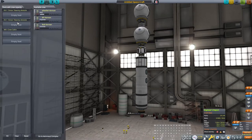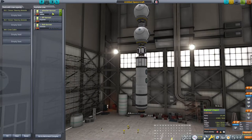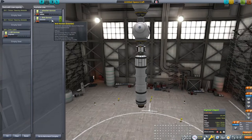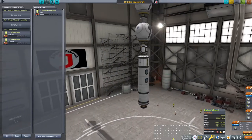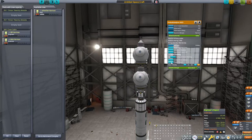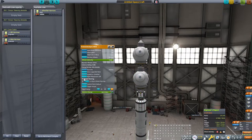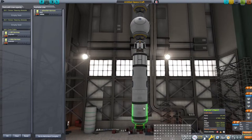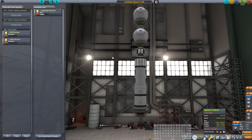Placing crew — Bill the engineer and Bob the scientist into the crew cabin for a comfortable ride. The probe cores will actually control the ship. Turning on auto-struts to heaviest part for structural stability. Ideally we need about 3,000 m/s delta-v to reach orbit. Now adding a decoupler at the bottom for the launch stage.